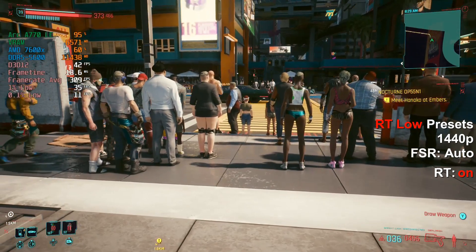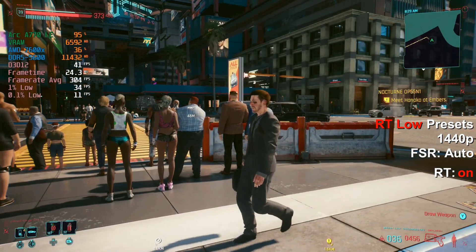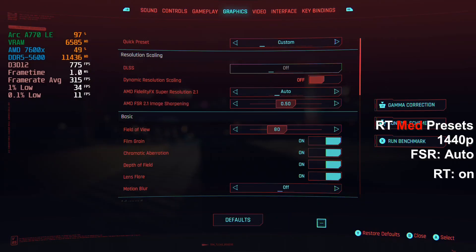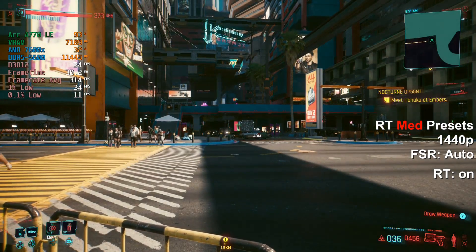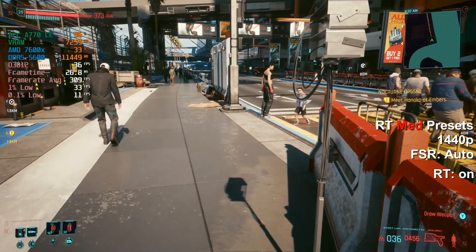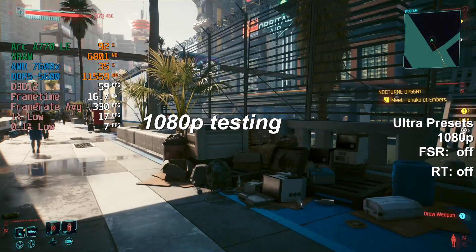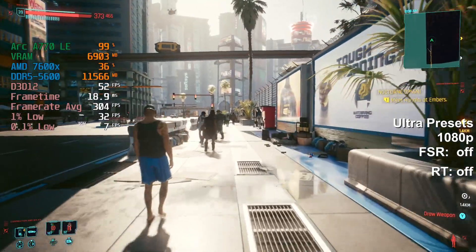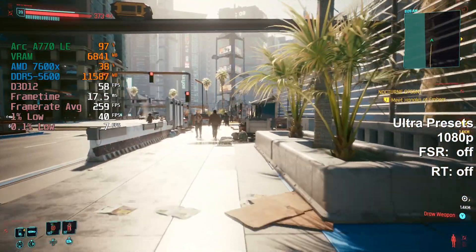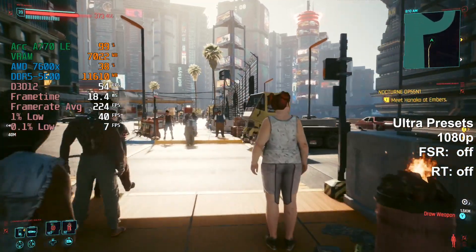So this is ray tracing low with fidelity effects on. Now ray traced medium — we're back down to around 30 FPS with FSR. We don't need FSR so this is 1080p ultra. Ultra 1080p looks like we're just at 60 natively. So if you just have a 1080p screen you can throw it on ultra and basically just play it.